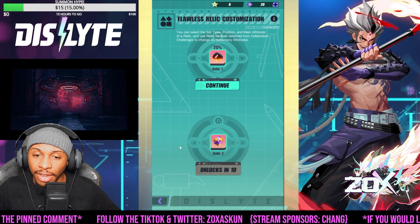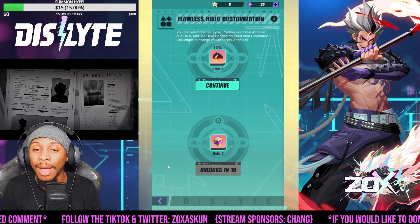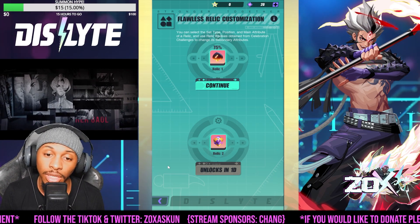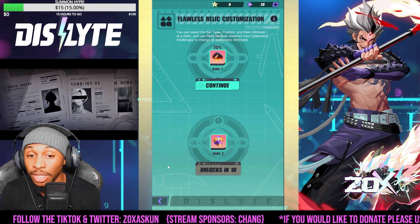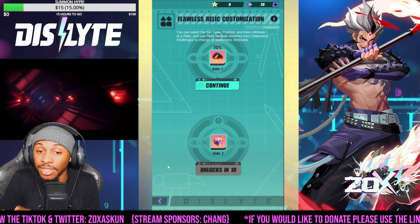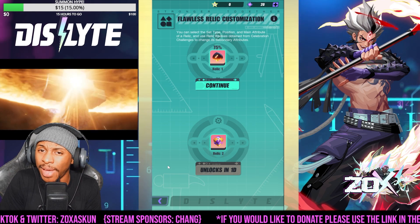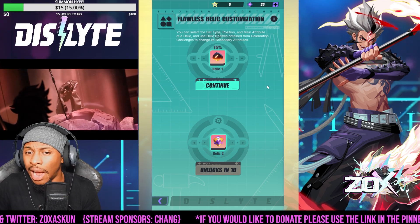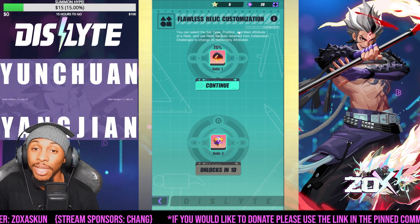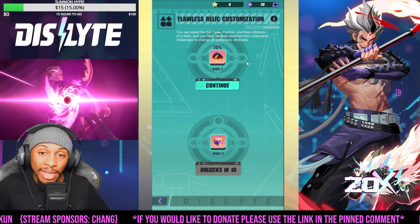Another relic will also unlock a day after this one starts. So you do have the opportunity to essentially get two relics of your choosing to help you out within your progression. These are giving you the opportunity to get a flawless relic of your choosing with the substats that you're able to roll with the Radixes. There will probably be some packs available to buy for more optimized rolling opportunities, but there should be a decent amount just for the free-to-play to take advantage of as well. That's pretty much going to be the basis of this event.